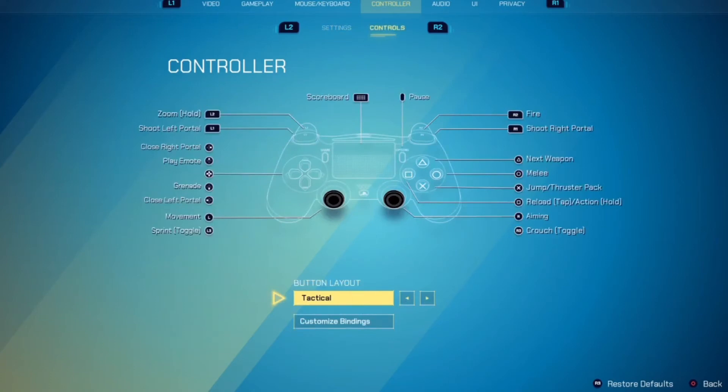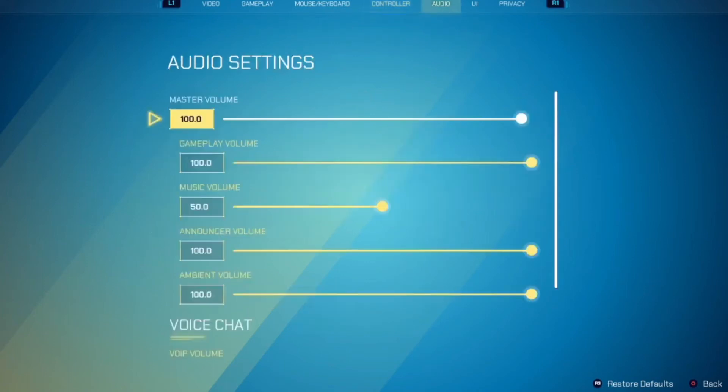My control layout is tactical, the same as Warzone. On the default layout, circle is for crouch and R3 is for melee. But on tactical it swaps — circle becomes melee and R3 becomes crouch.